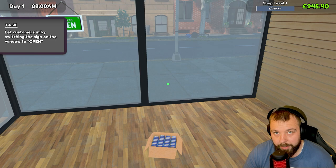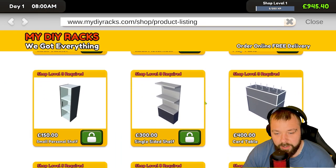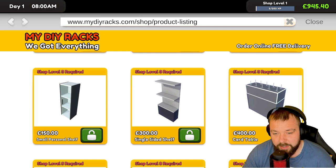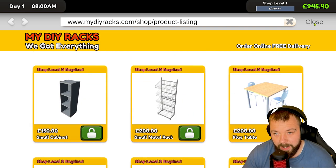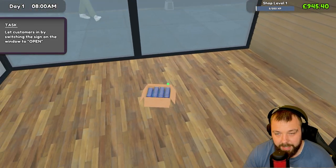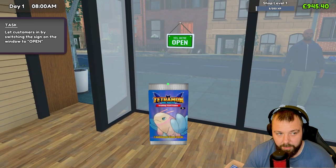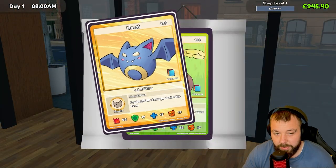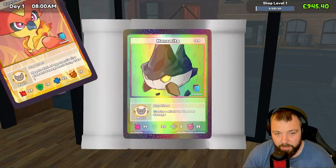So that's problem number one solved. The next problem is we need the card table to be able to sell our collected cards, and that requires shop level 3. Unfortunately we have to break the rules slightly to start with by selling some cards to gain XP. We can also gain XP by opening cards — 15 XP per pack.